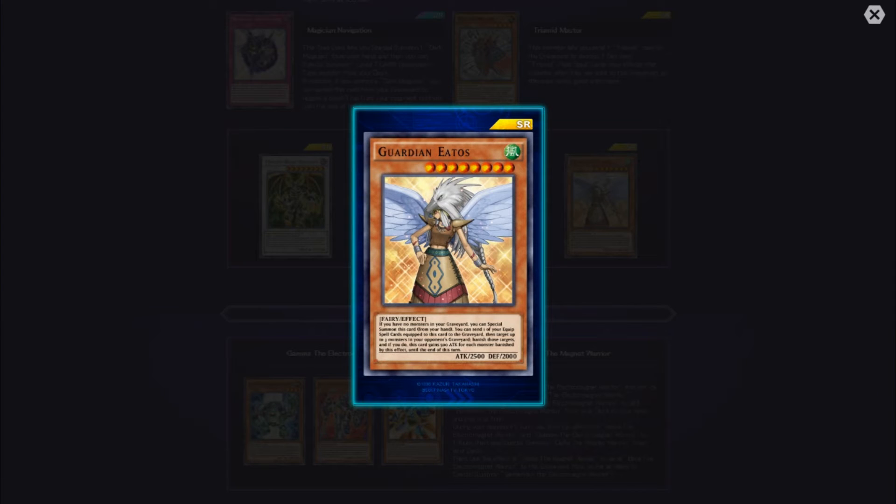Guardian Ados — if you have no monsters in your graveyard, you can special summon this card from your hand. Let me really read that for you: if you have no monsters in your graveyard, you can special summon this card from your hand — damn, that's strong! You can send one of your equipped spell cards to the graveyard, then target up to three monsters in your opponent's graveyard, banish those targets, and if you do, this card gains 500 attack for each monster banished by this effect until end of turn.